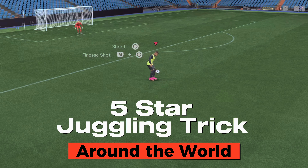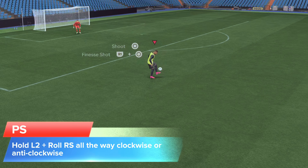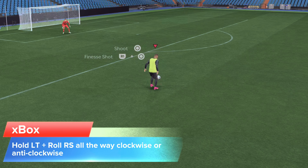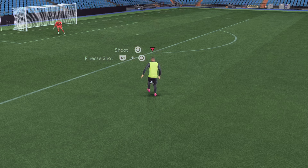How to do the around the world on the PlayStation: hold L2 plus roll the right stick all the way clockwise or anti-clockwise. On the Xbox: hold LT plus roll the right stick all the way clockwise or anti-clockwise.